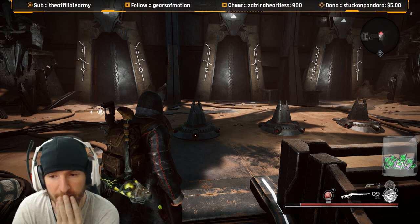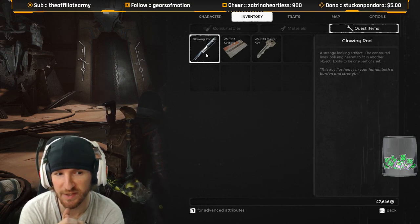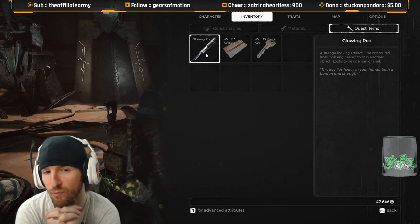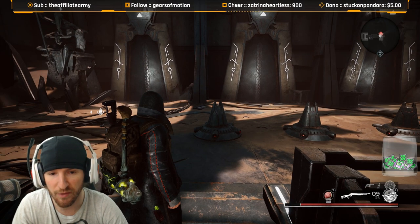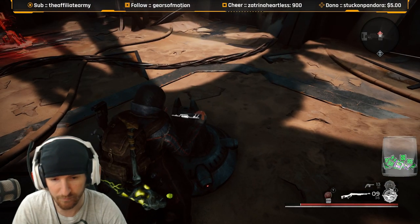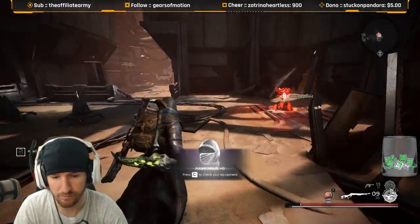I only have one glowing rod. I searched every nook and cranny of this dungeon and only got one. There might be a chance you can get more glowing rods in other dungeons and come back to this one in your Rom run, or you're just going to have to keep running this dungeon. Remember which door you open — the head piece is on the left, then the chest piece, then the legs.